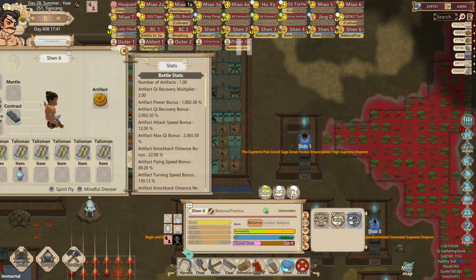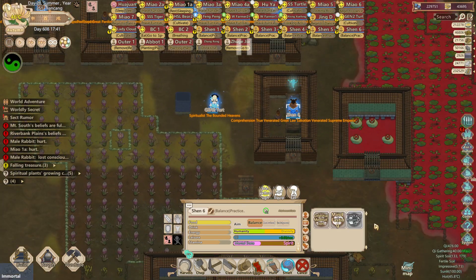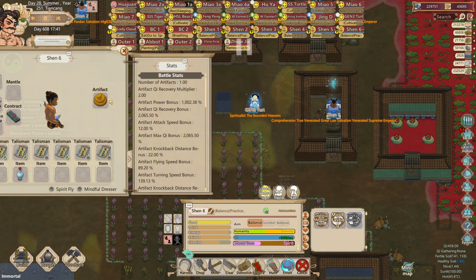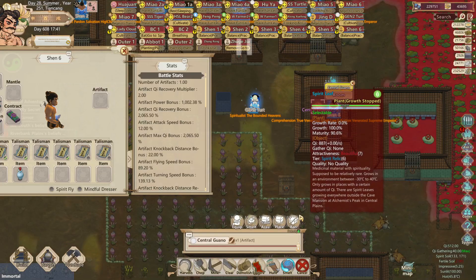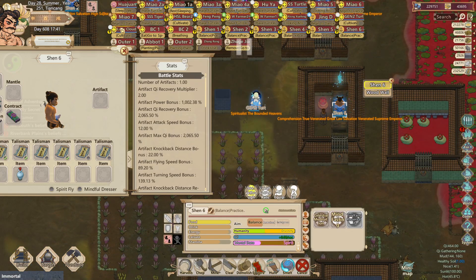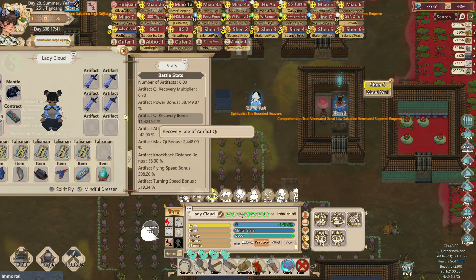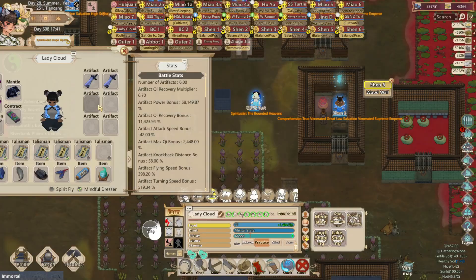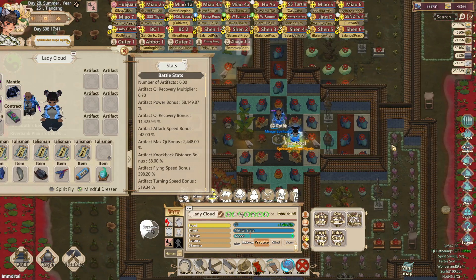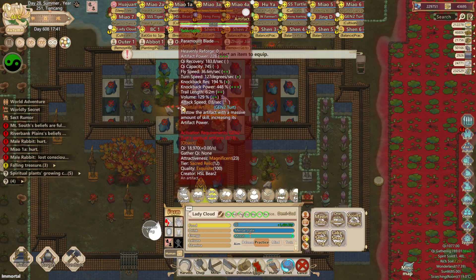However, I am going for the max. Now I'll show you what it looks like when you add a legacy modifier to your Shandau artifact. Right now we have my Shandau artifact — it's dragon feces — and I'll have my Lady Cloud prepare to equip it. I would remove all these artifacts since they're pretty much useless to me at this point.